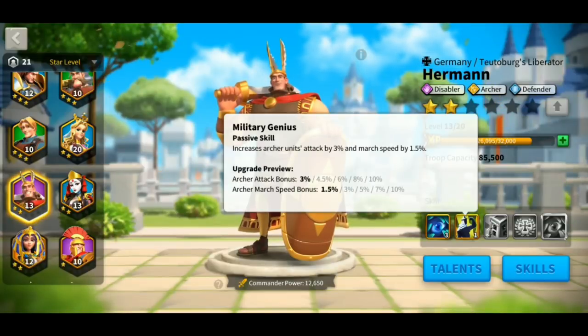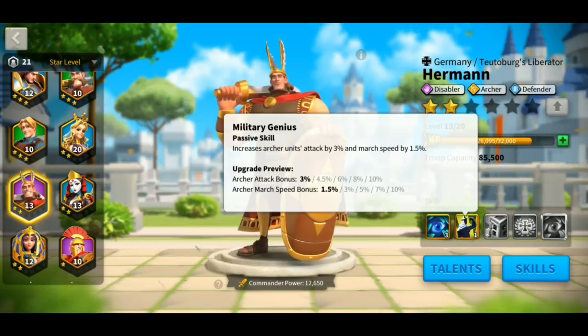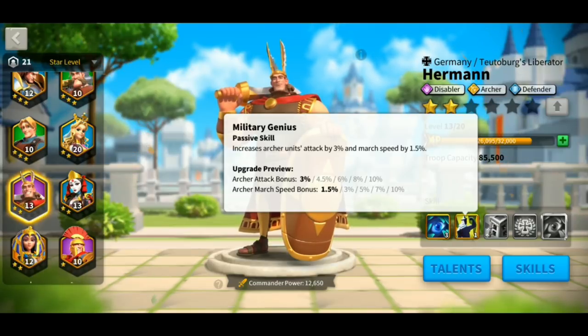The second skill that Hermann has is Military Genius, which basically increases the archer attack bonus up to 10% at the max level and increases the march speed of the archers by 10%. Now, if you have a full archer unit, this is going to benefit you really well because you will have a 10% max marching speed bonus.